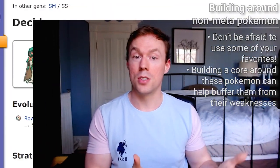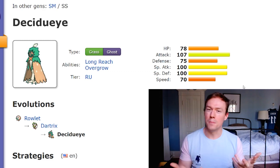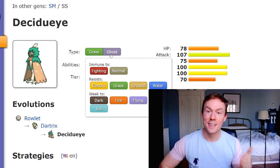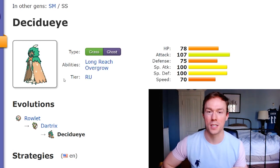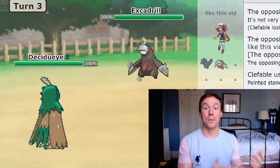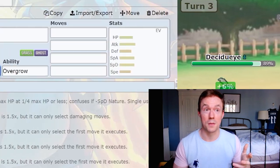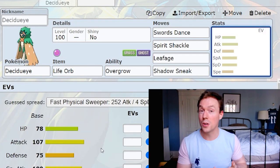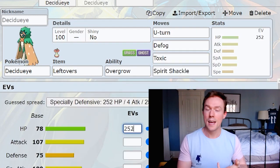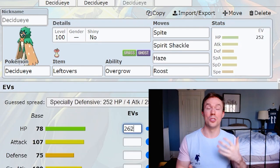Let's look at Decidueye. Objectively it has okay bulk, okay attacking stats, and mediocre speed — but what does it have going for it? Its typing is a great matchup against Excadrill, one of the most common Pokémon in the Overused tier. As a Ghost-type it can come in on Excadrill almost for free and block Rapid Spin, and its Grass typing lets it resist Earthquake in case they predict that. It could set up on Excadrill and try to break walls, or act as a defensive pivot using Defog, U-turn, and spin-blocking to generate momentum, or even run a trapping move set.